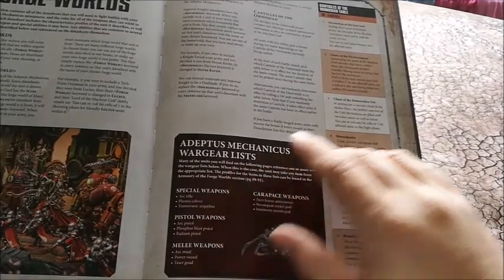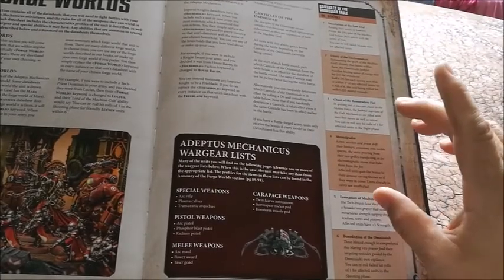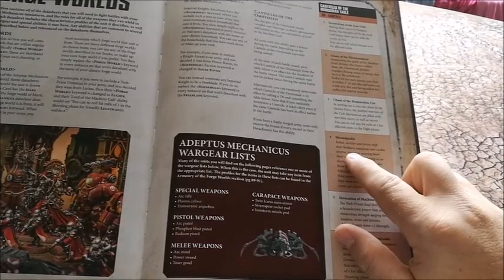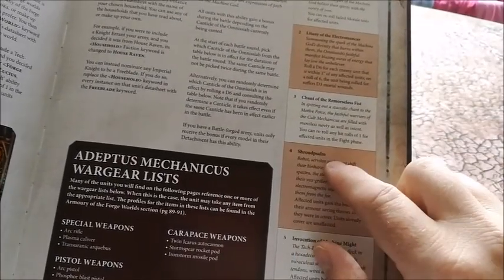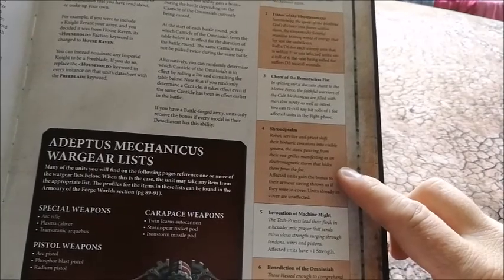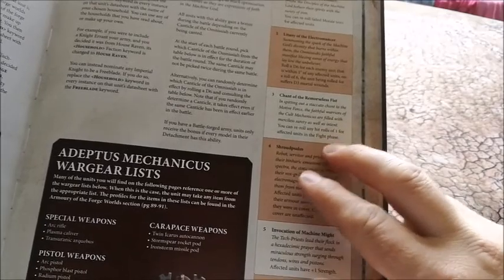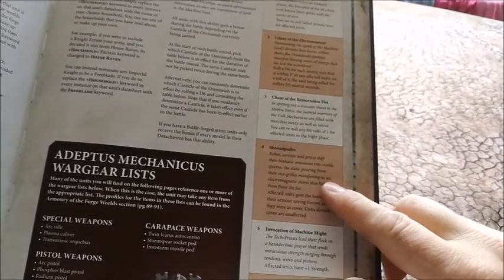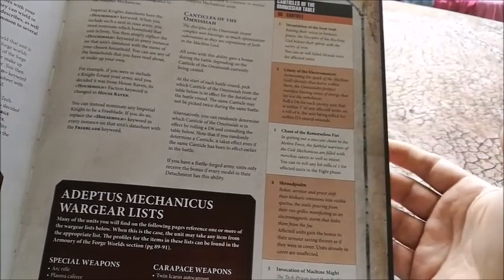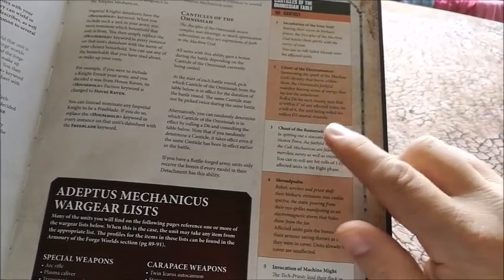Some of the Dogmas allow you to work around this a bit. There are a couple of Canticles which are miles better than the others. The best all-round one is Shroudpsalm — it gives you a cover save regardless of whether you're in the open or not; generally plus one to your cover save. That's the one you want a lot of the time because it's going to protect your units. You've also got Chant of the Remorseless Fist, which rerolls ones in combat — useful if you're building an army for combat.